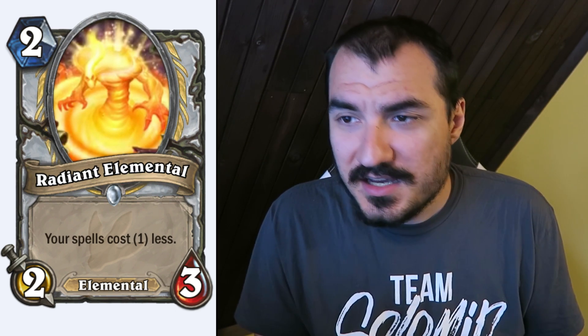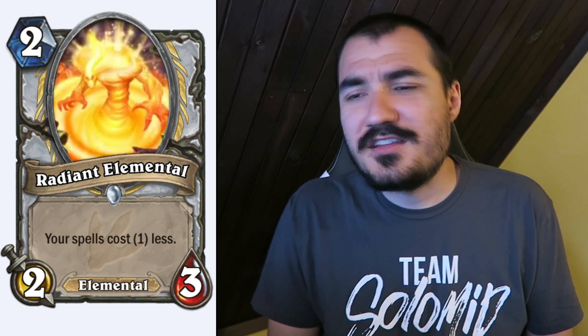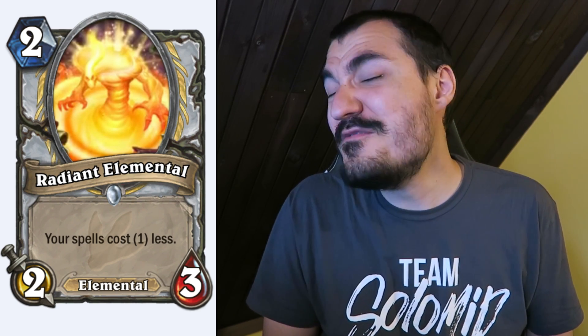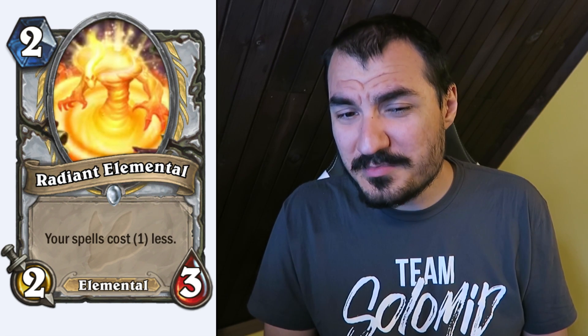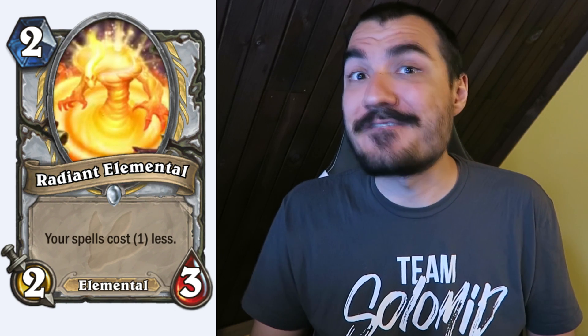Radiant Elemental: 2 cost 2/3 Priest Elemental. Your spells cost 1 less. Seems like a pretty powerful card. We know from Sorcerer's Apprentice that it'll find its way into dirty tempo decks and very crushing combo decks. It's also a pretty good Priest 2-drop, and that alone is going to make Priests quite a lot better in Arena — that's been something they've been lacking forever.